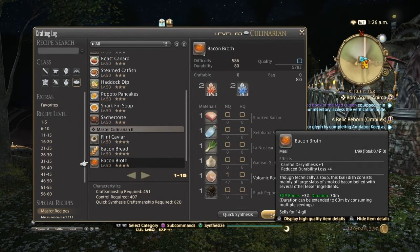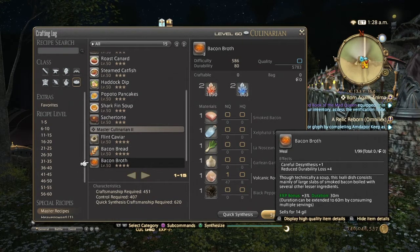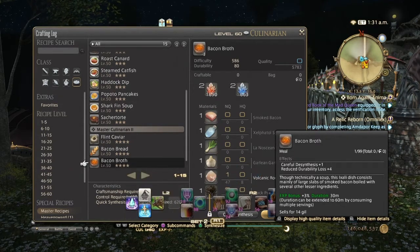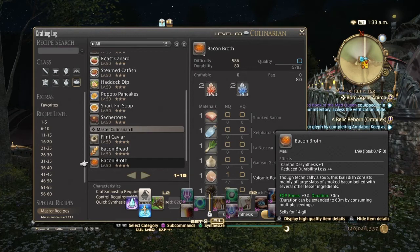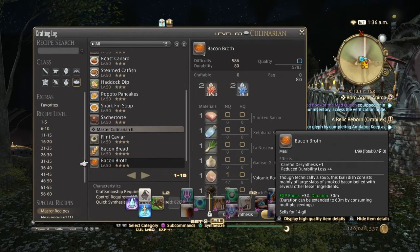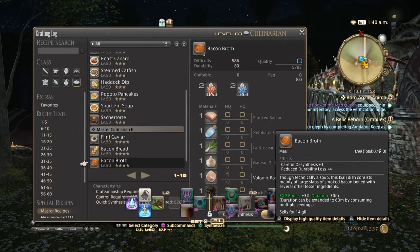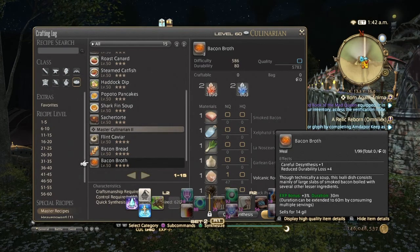Next we have Bacon Broth, which is actually used for Desynthesis. Careful Desynthesis food gives plus two for high quality and plus one for normal quality, increasing your success rate for desynthesis. I'm not sure of the exact numbers on how much your skill being above the item level helps, but if you're level with the item you're desynthesizing it's 50/50. Plus one probably gives you at least an extra 10 points, though I'm not entirely sure how it scales.